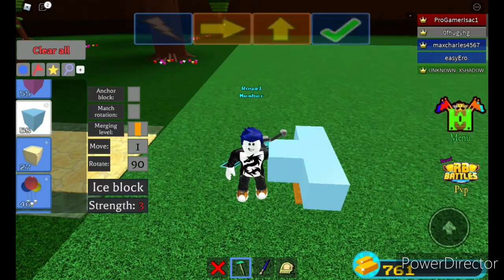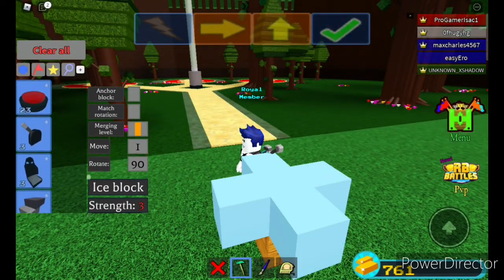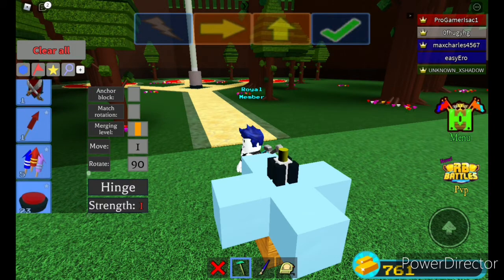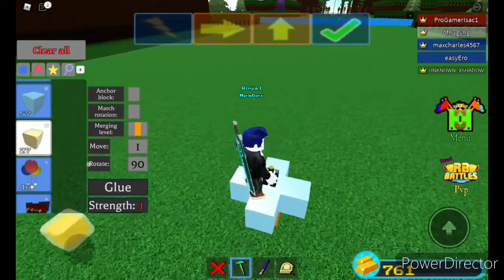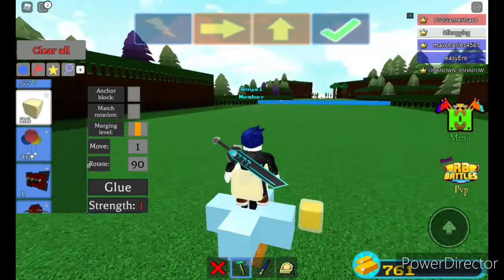We're gonna show you how to do the finale stage, which is very useful because it gives you a thousand gold. So we're just gonna stand out here and put a glue box.